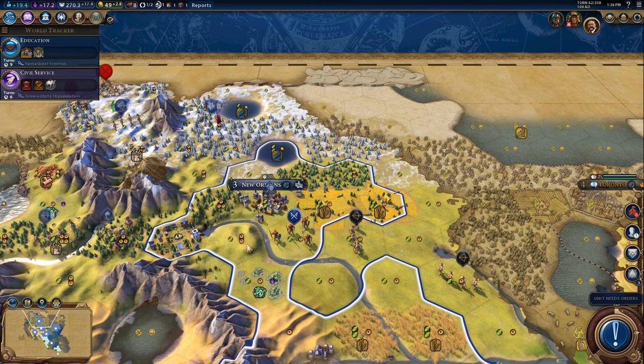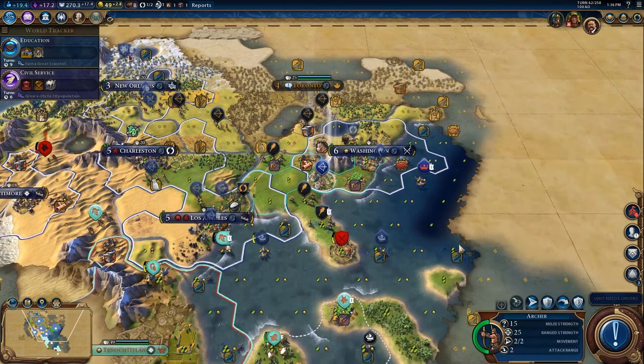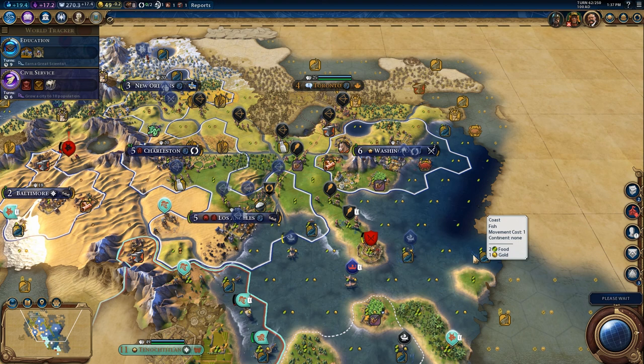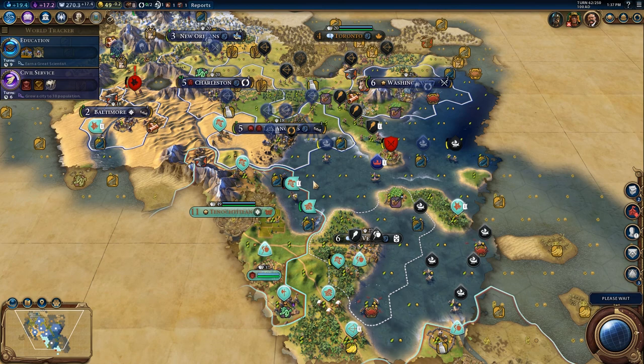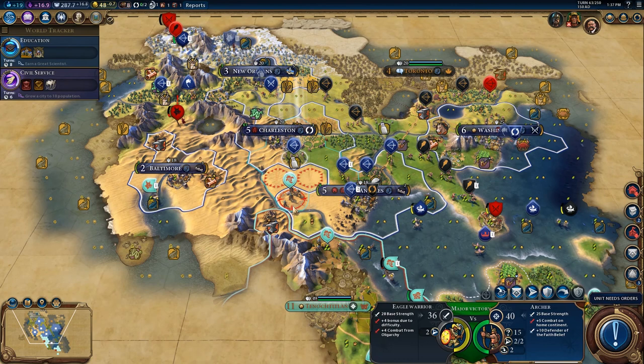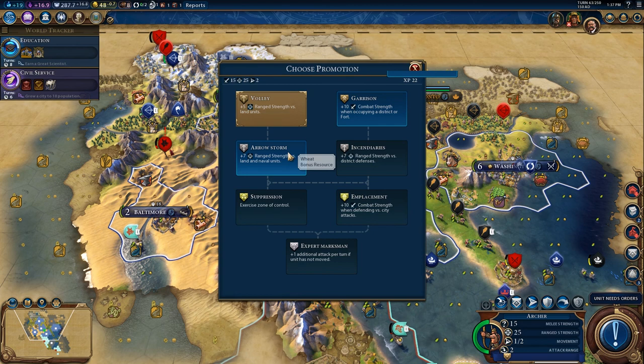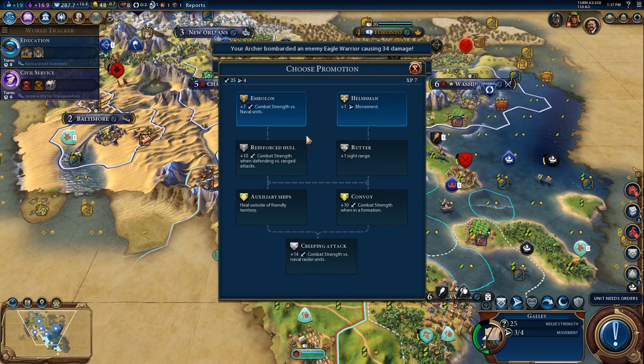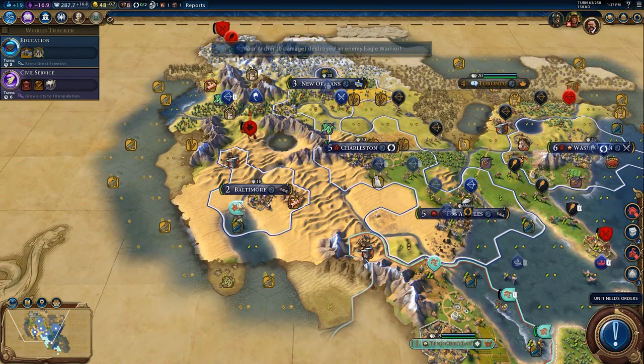I do want to put a mine on this tile. I also don't want to chop my forests because I want to use them for national parks. We're pushing them back — a bunch of free kills essentially, and lots of experience on our units. I'm going to level you up, move here and take a shot. Take plus one movement — we've got a good scout going on. His cities are really strong; we won't be able to take them out for a while.